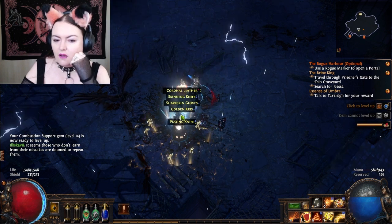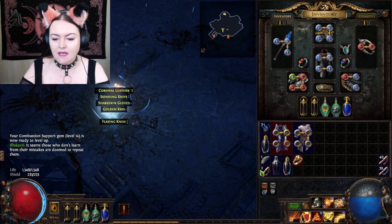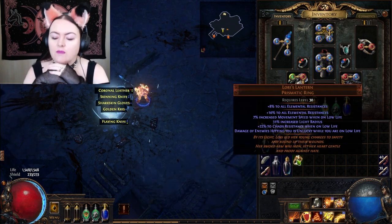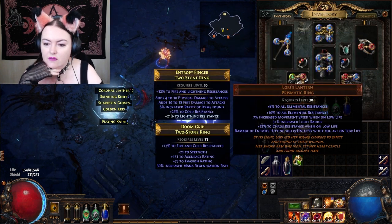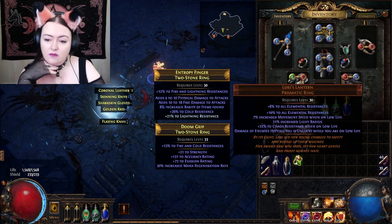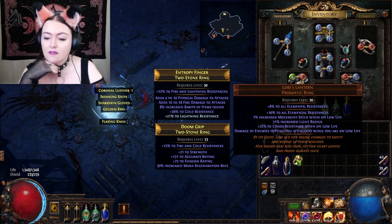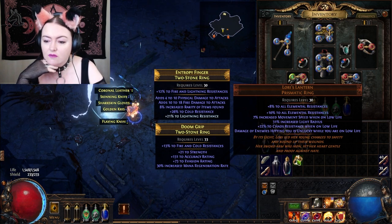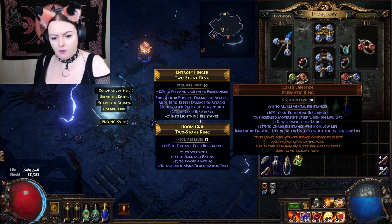We got a ring — we got a unique, legendary. I keep wanting to say it's like an epic. Prismatic ring. Let's have a look: 10% to all elemental resist, plus 18% to all elemental resistances, 7% increased movement speed when low life, 31% increased light radius, 22% chaos resistance on low life, damage of enemies hitting you is unlucky while you're on low life.